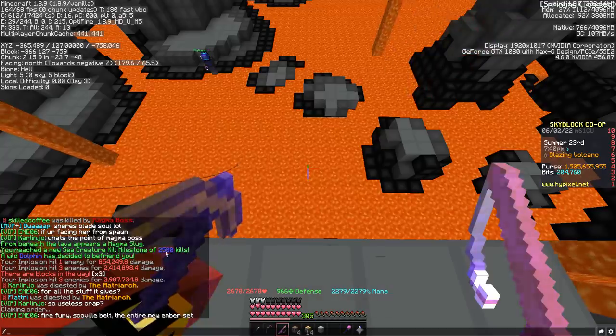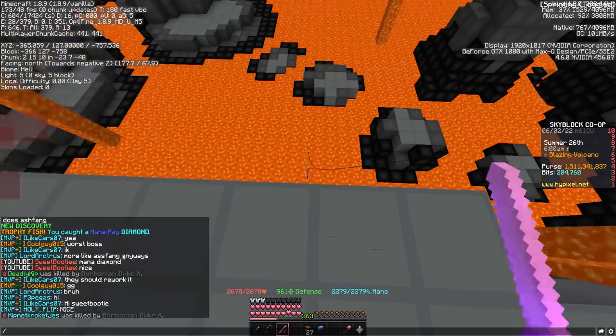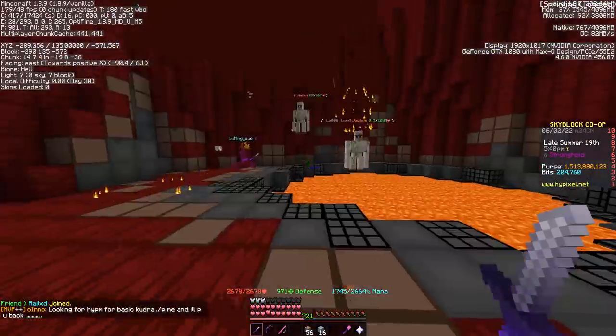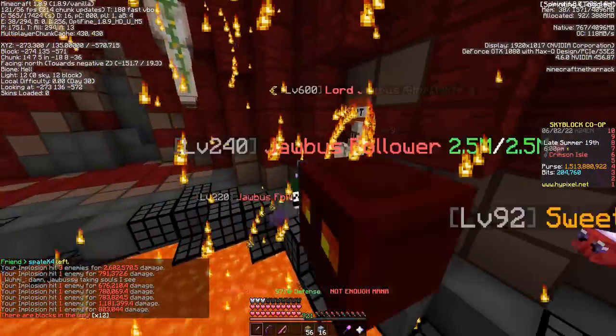We upped our Magma Cube bestiary just by fishing — that's kind of crazy. At 2,500 kills we got a rare dolphin. A Manta Ray diamond — we like that! Boys, I just double-hooked Lord Jobby himself. Time to clap the fools, or get clapped myself. There's one down, and that second one's down now too.